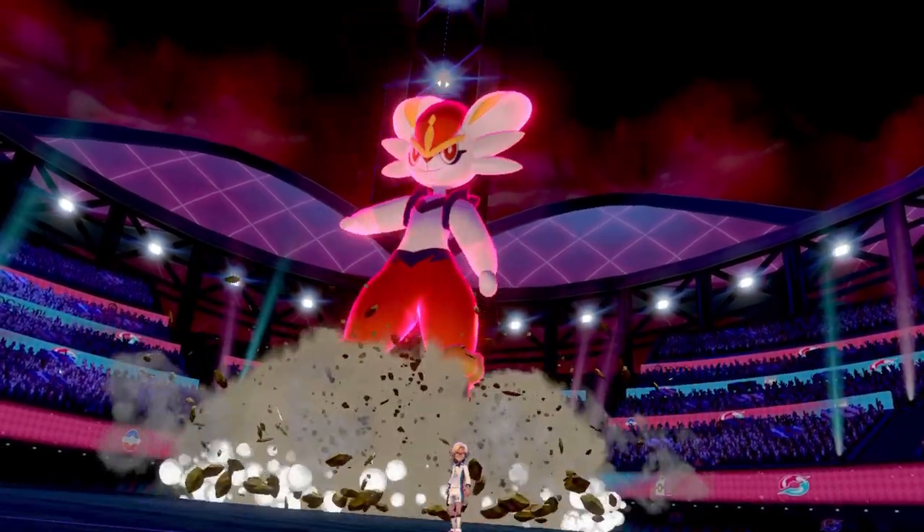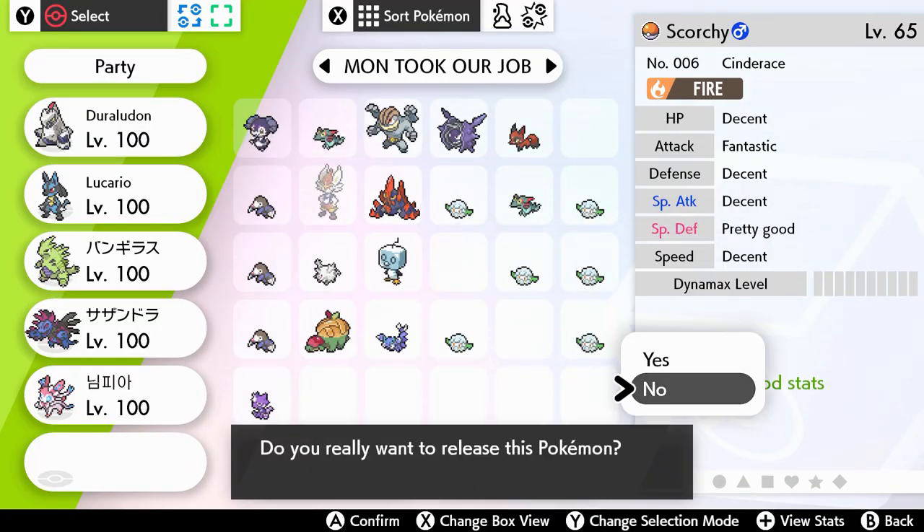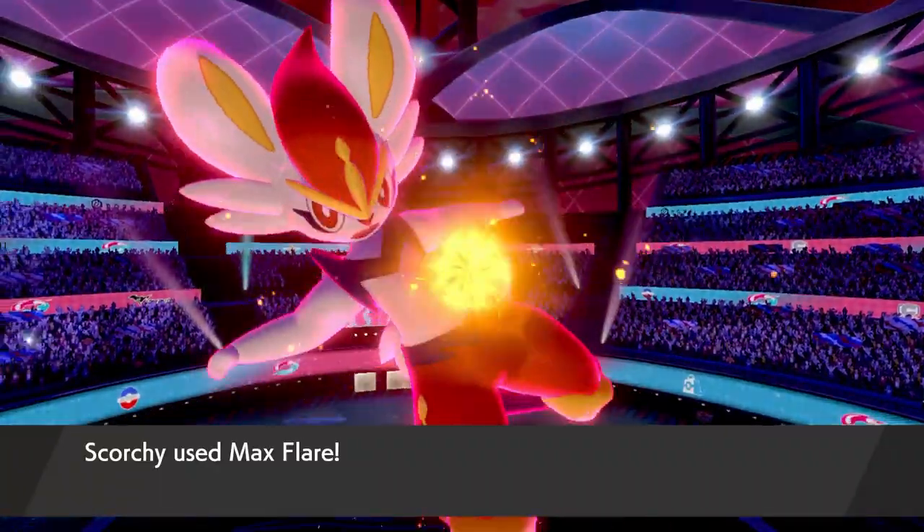Back in the day, any Pokemon you used in the story was useless. Beat the game? May as well release that Scorbunny you've cherished these past dozen hours, or consign it to the box for eternity. But now, the Scorbunny that went with me through the story can become a competitive powerhouse. Let me show you how.